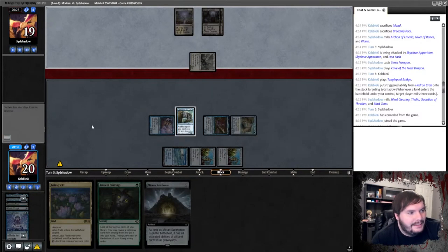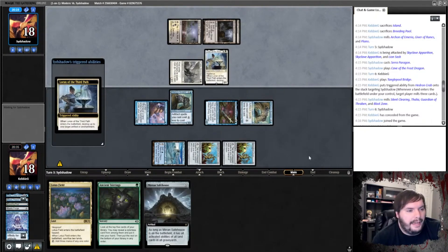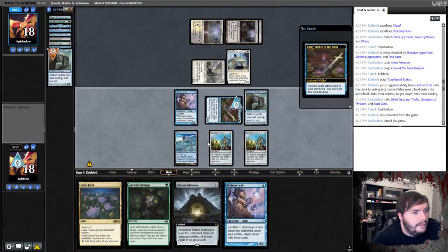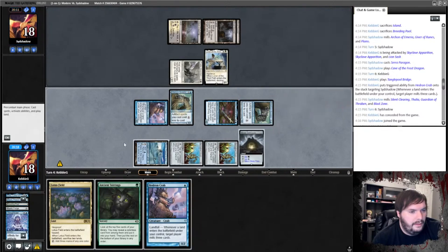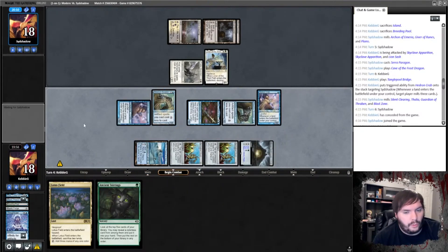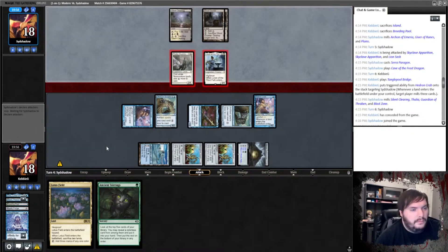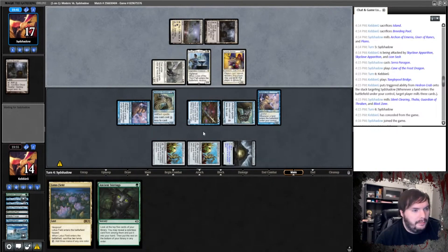Alright, hits us. Down to 18. Lorna, the Third Path, pops the Sculptor. Replay the Sculptor, play Safe House. Blue. Crab. Pass the turn — I want to wait till I have something else. Attacks out, take the beats. Arbor pops the Abora — which is fine.